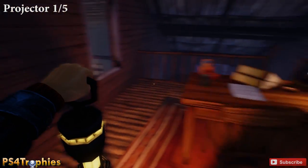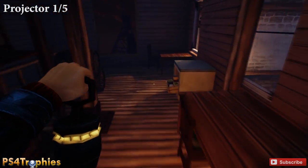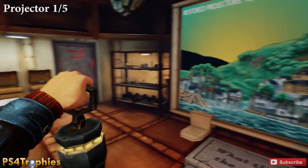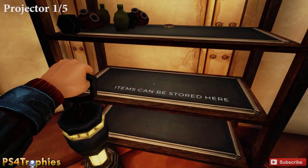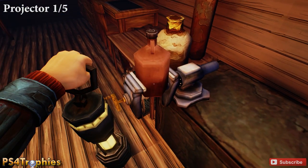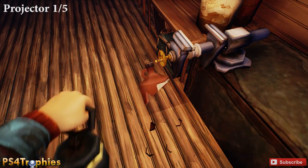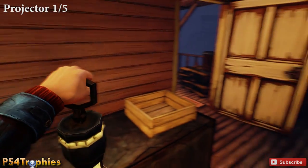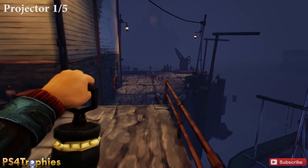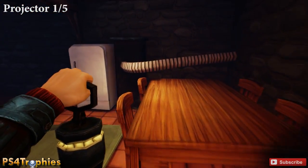We're going to pick up the hammer, retreat back down, and down here is going to be a bottle we need to break open. We'll put the hammer in the stash on the shelf, then go back and pick up this bottle, put it in the vise here — this will break the bottle. Then we're going to exit this building, stay along the docks, and we'll see the projector broken down right in front of us. Go in through this door and you need to cut open this thing with the bottle.